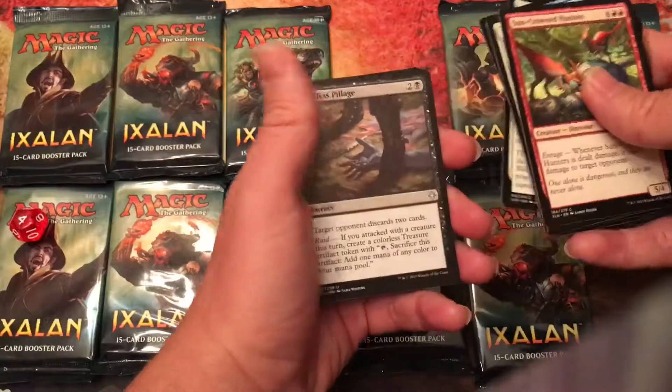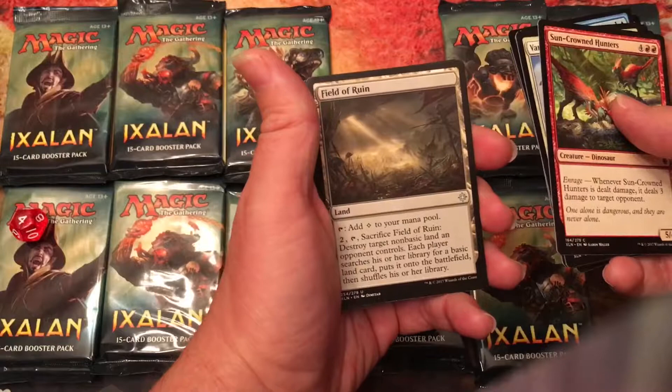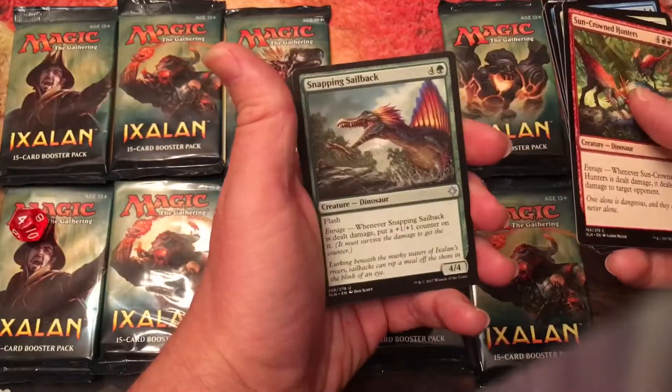Let's see what I'm getting. Heartless Pillage — discard. That's all right. Field of Ruin.